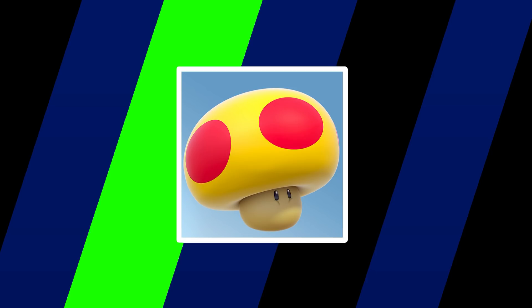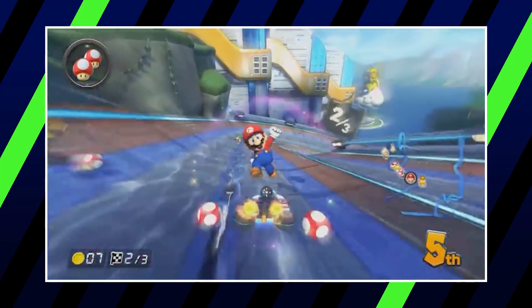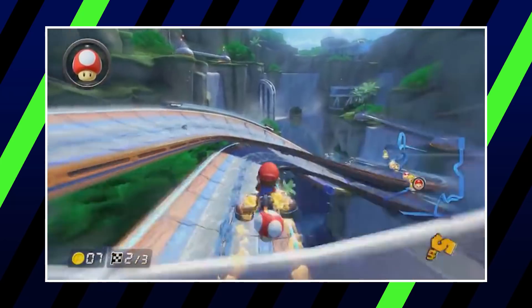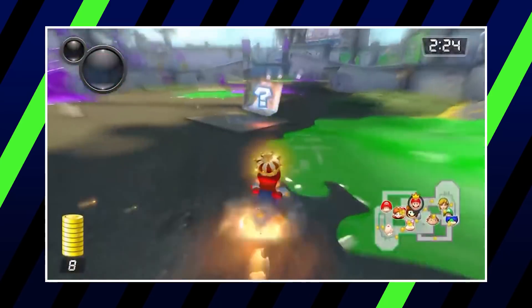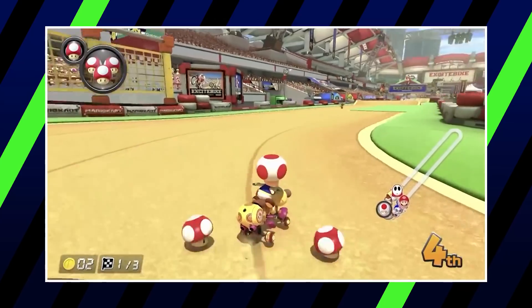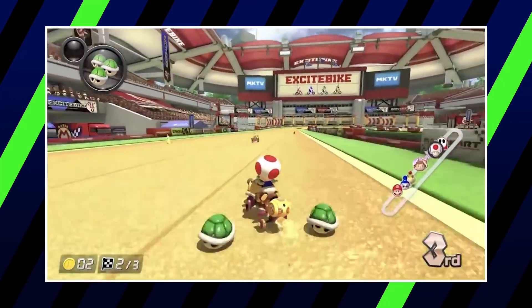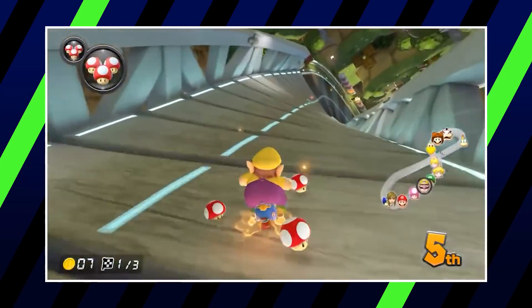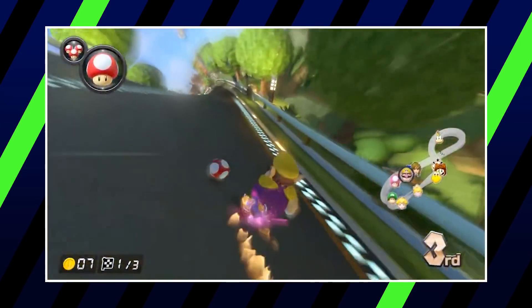Hopefully you aren't too tired of Mushroom power-ups because our next entry is the Triple Mushroom. Just like the Triple Shells and Bananas, this gives you three mushrooms to use in one set. While it isn't like the Mega Mushroom where it protects you from anything initially, it still gives you that speed boost that is always desired. Additionally, because you don't have to activate all three at once, you have much more control over where you use these boosts, allowing you to take even more shortcuts, cut more tight corners, and gain even more of an advantage in the race in general.